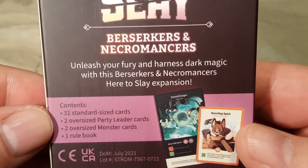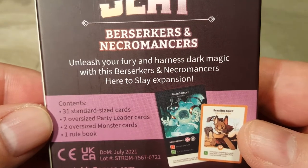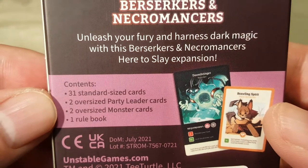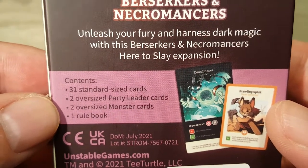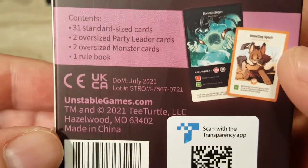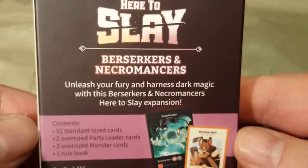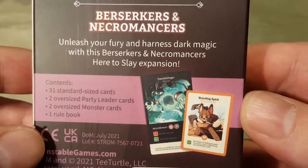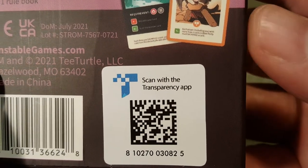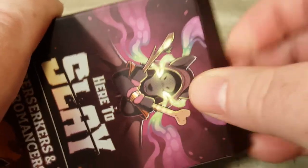Here it is. Unleash the Fury and Harness Dark Magic with this Berserkers and Necromancers Here to Slay expansion. We have 31 standard sized cards, two oversized party leader cards, two oversized monster cards, and one rule book telling us how to use the new characters. You can scan that with the Transparency app. Let's go ahead and get into this — I just opened the box, it hasn't actually been opened before.